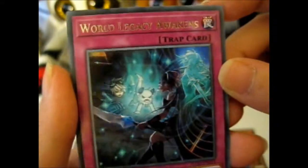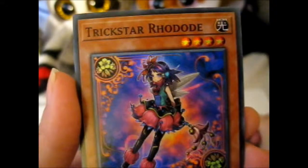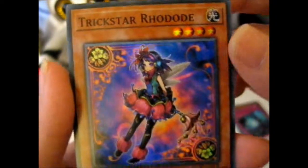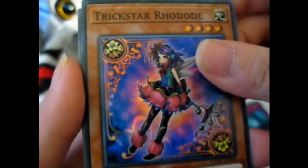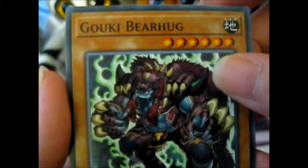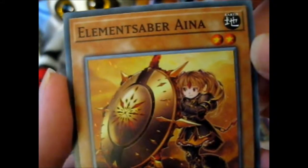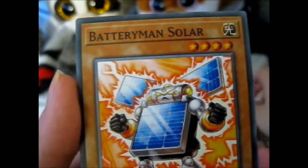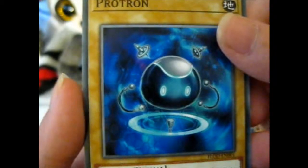World Legacy Awakens. That's cool — picture anyway. Trickstar Rodeode, I guess. That's pretty. That's super rare, yes. Gokey Bearhook. Element Saber Aina. That's cool. Battery Man Solar and a Protron.